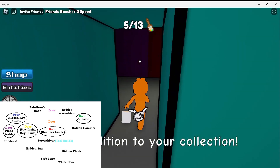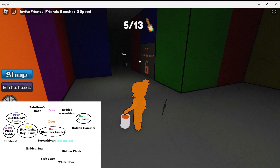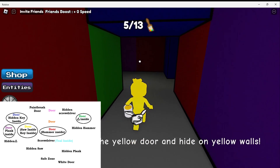Go out through the teal doors and go this way. Then you will see your orange door. Once you open it, you can get your yellow paint.